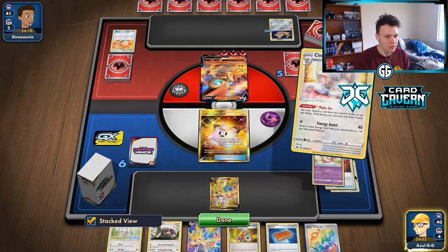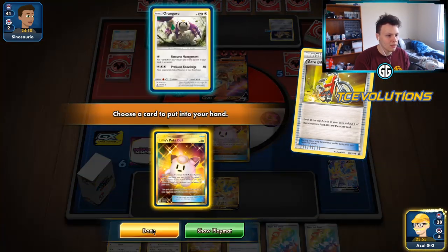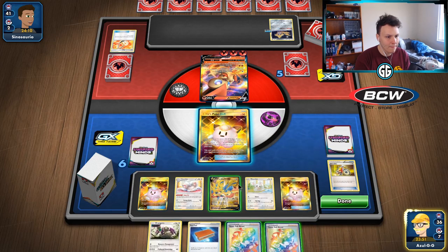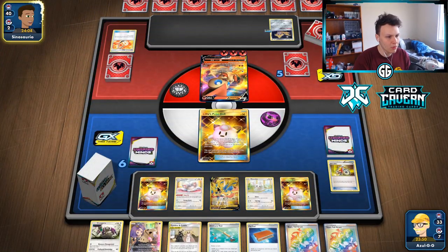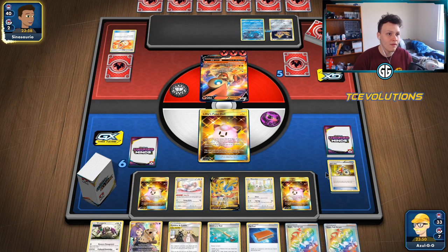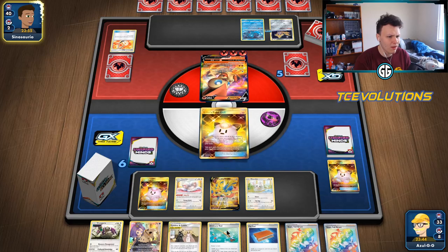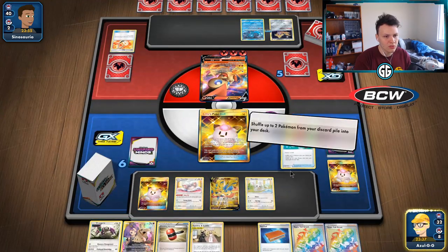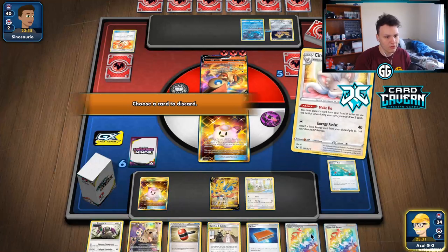Going to Make Do away the Zation, then use Acro Bike. Getting another Doll and discarding the Orangaru — we can get it back with Ordinary Rod. Get the Minccino down and then Intrepid Sword, because we can just Make Do away the Yell Grunts each turn. Next turn: Make Do a Yell Grunt, then Caitlin & Cynthia with another Yell Grunt, get the other Yell Grunt back for more Make Do fodder. They do play Fiona and probably Cramorant so we need Mew on our bench as soon as possible.